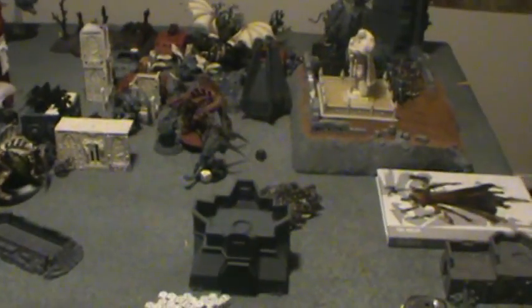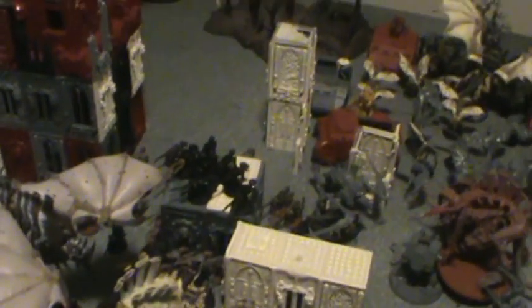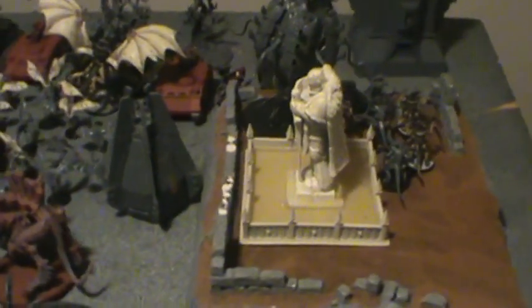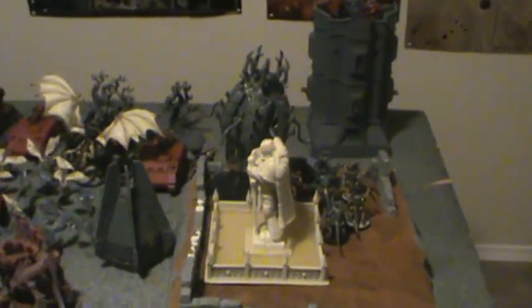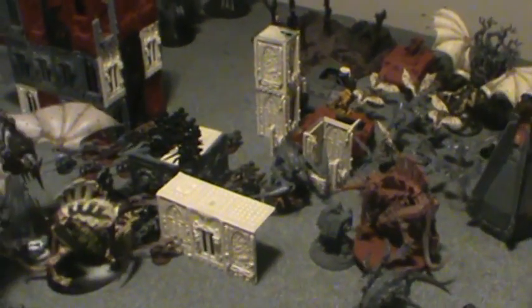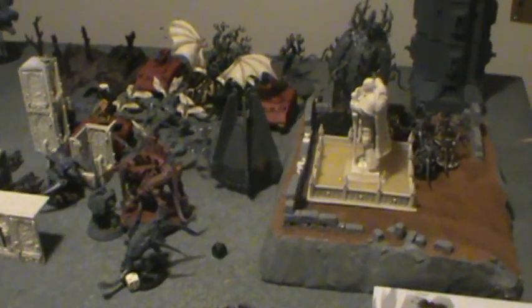The Space Marines are going to concede. Their reserves came in but after figuring the math, they couldn't knock the Tyranids off the objectives, which would give a six-point lead for the three objectives. The Tyranids also scored First Blood, destroyed three units, and have Line Breaker - making it a 10-point Tyranid victory. Army lists and after-action reviews will be at the blog - link in the description. The next mega battle is coming up Saturday and the campaign website welcomes results from players across the country.